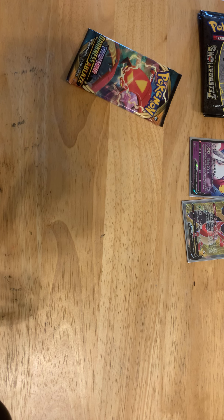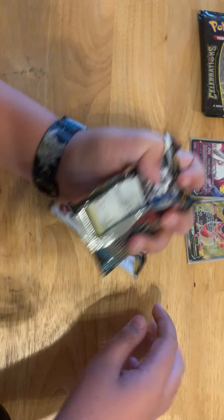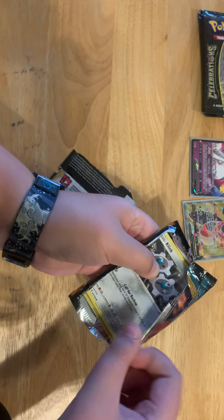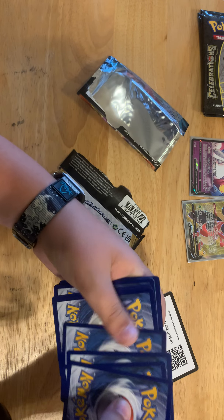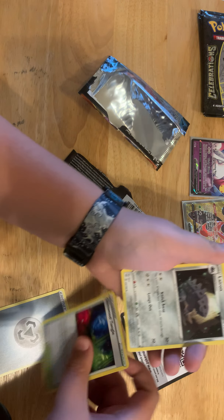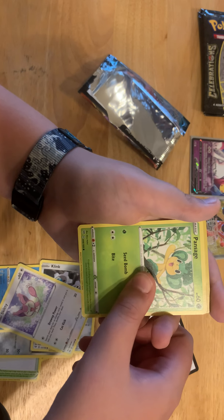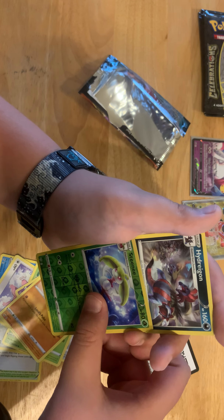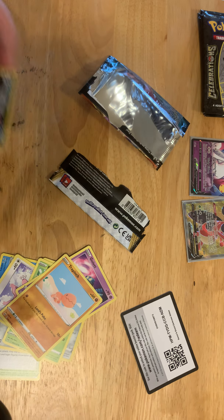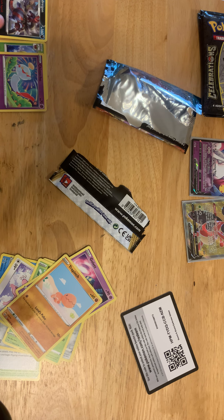Now to Darkness Ablaze — let's see if I can pull anything good from here. Probably gonna be a green code card. Called it, not surprising. The second pack: Skeezy, Panda Sage, Golett, Trapinch, Steelix, and Hydreigon. Not surprising I didn't get anything good from that pack — not surprising.